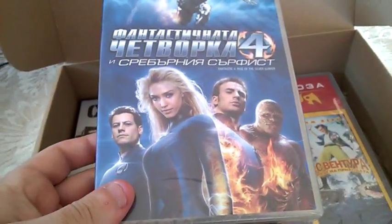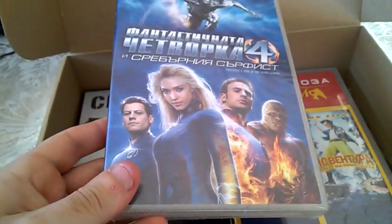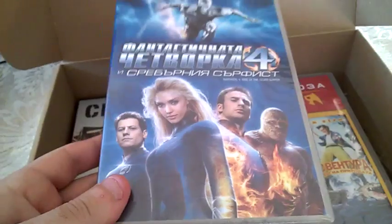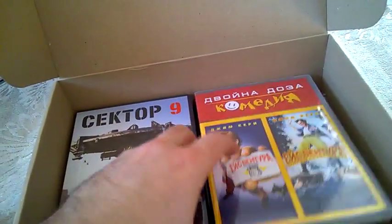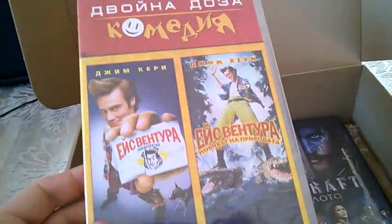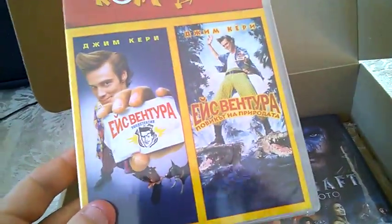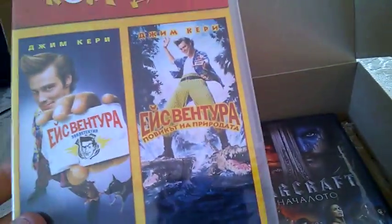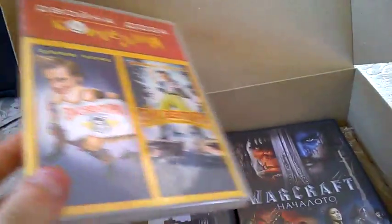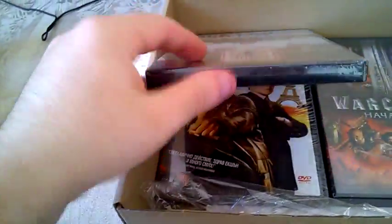Next we have Ace Ventura and Ace Ventura 2 — it's basically a double pack DVD with both movies. I love the first one but I'm not a big fan of the second one. I got each of these DVDs for two bucks, so what the hell.